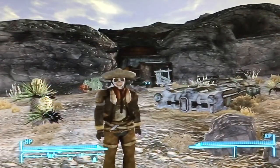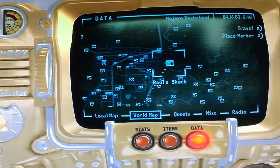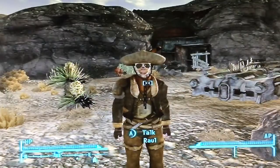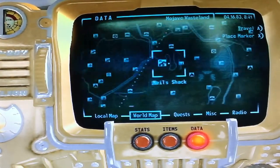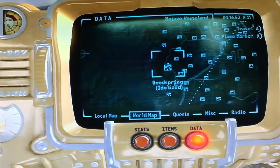And so this is what you're going to do. You want to first get your companion Raul, and you can find him in Black Mountain, which is not too far from Good Springs, as you see.